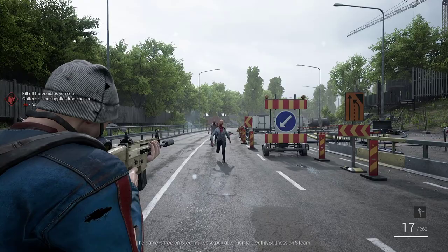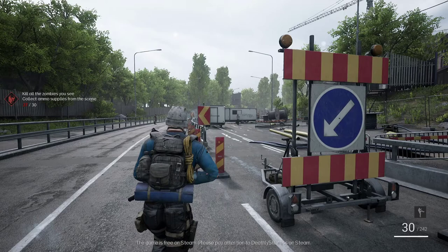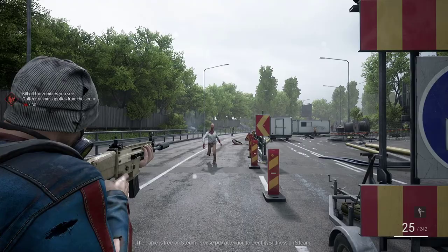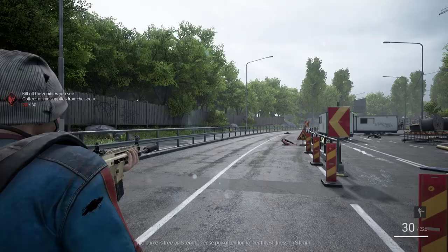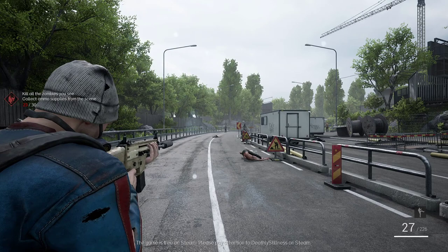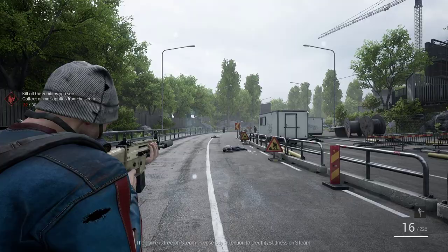Starting out — panicking a little — but there we go. Finally got them. There's no scope on this gun unfortunately. Let's see if we can get a clean headshot — we can. The head is a bit wobbly but we got it. Got that one nice, let's reload. One went over there, not sure if he's still there. I'm aiming just a little bit too low I think — there we go, got that guy. Got the head finally.